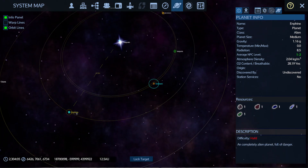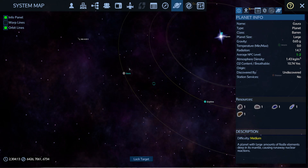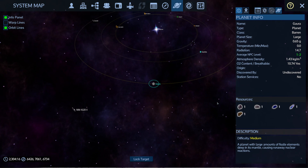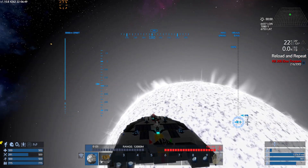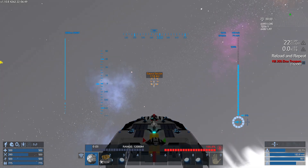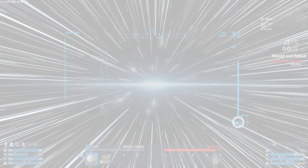I've just noticed it says 'average NPC level 1–2' — I don't ever recall seeing that before. Gravity is 1.6G. That planet there looks interesting. There's a baron planet. It's got sathium on it! We're going to go there because I need sathium to get the combat blocks. I want to start building up the resources to build the hangar on the back — I feel I need a hover tank, so I need the ability to carry it.